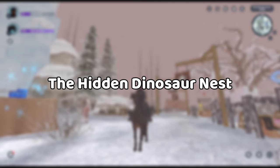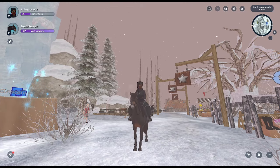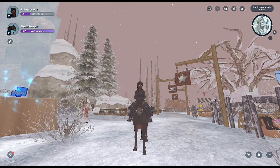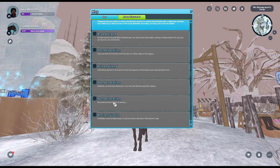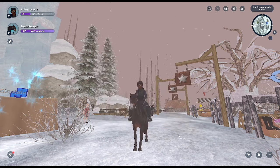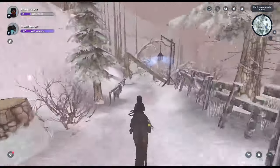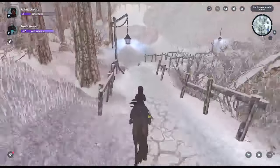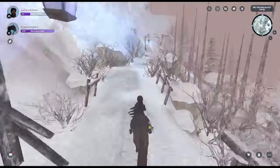The next location we're going to be looking for is the hidden dinosaur nest. I've actually never gotten this before — this is going to be a first time for me — so we're going to hopefully do this together. I actually switched to a smaller horse because I have a feeling the big Ardanus isn't going to be able to do this.